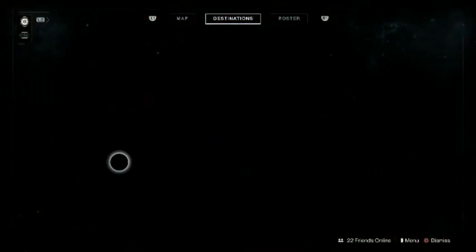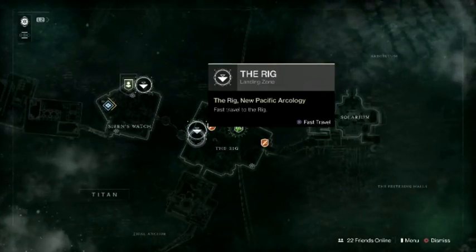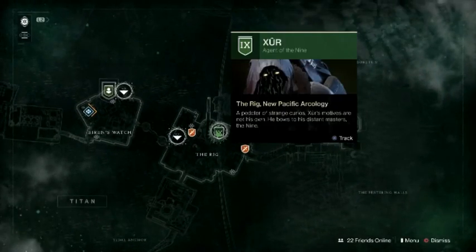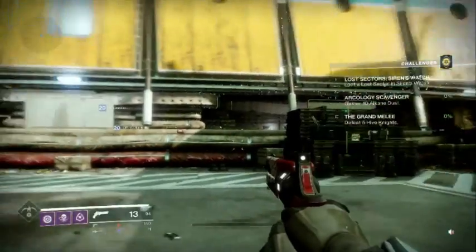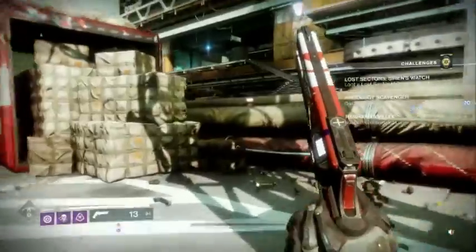Today he's on Titan. Go ahead and travel into Titan — he's on the right side of the Rig. You'll have to go to the landing zone here on the Rig and head over to where he's located. He's on the back side of the Rig, underneath, just inside a doorway. When you spawn in, head left.